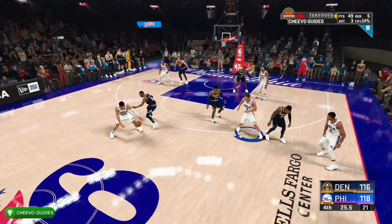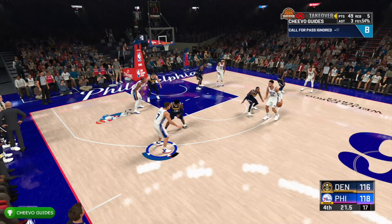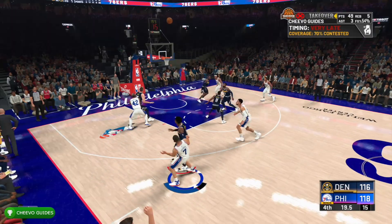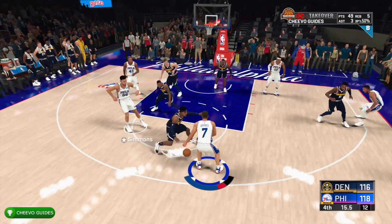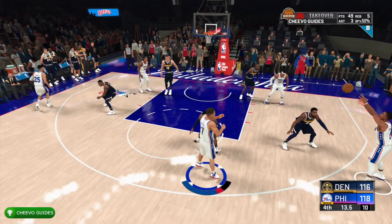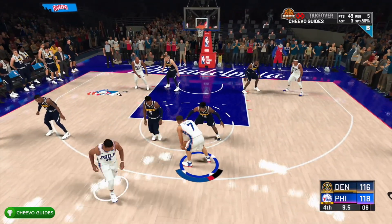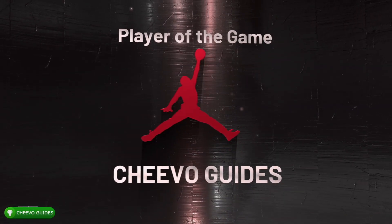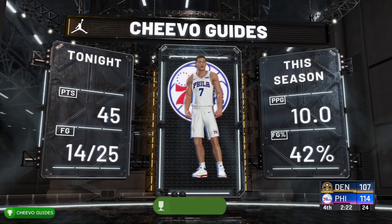I'm saying 50 plus points — that'll also get you another achievement. Once you get about 50 points, a handful of assists, and a handful of rebounds, you should definitely get Jordan Player of the Game. Once you get Player of the Game, you should be awarded your achievement or trophy.